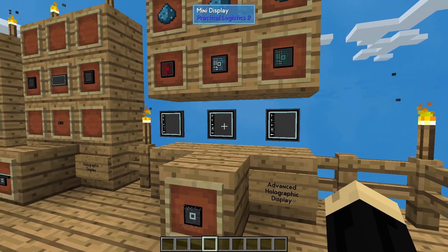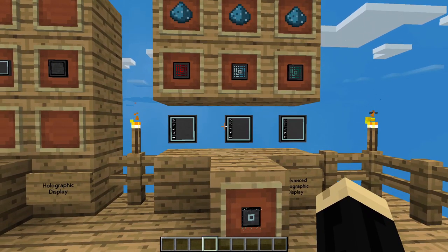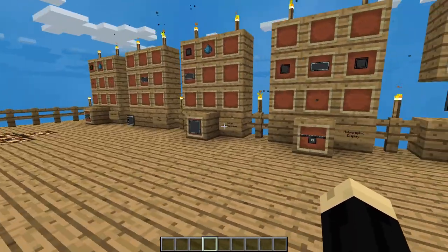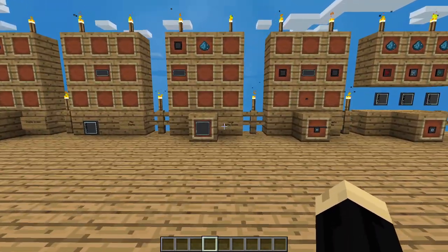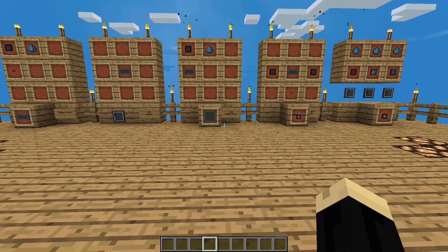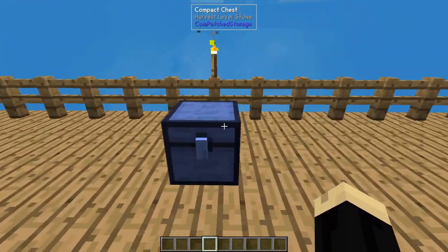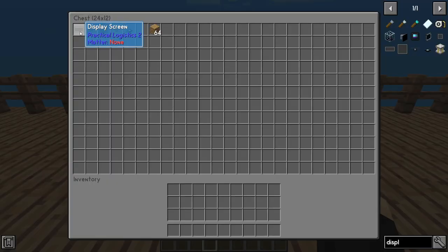These screens will connect with actual Practical Logistics components to create computers and things of that nature, but that's a lot more advanced than what we're looking at today. Today we're just going to be showing you how to use the screens as a sign themselves, so there are some features we're not going to touch on. Let's go ahead and grab ourselves some screens — we have our display screen, our mini, our large, our holographic, our advanced, and then just some wood for crafting.